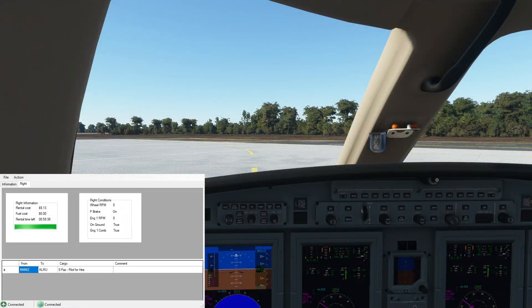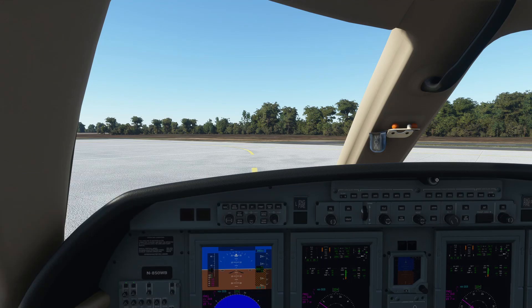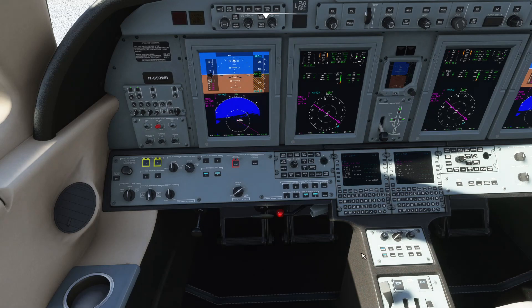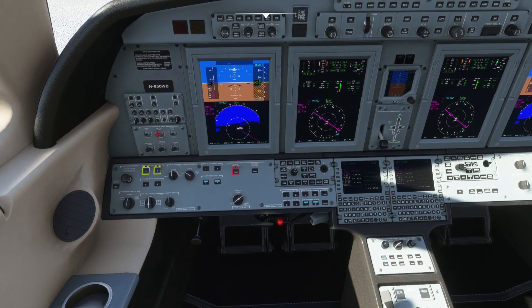Welcome on board the CJ-4. You can see we've got our flight already running in FS Economy. Our five passengers are loaded on board. Time is running, but as it is an all-in flight, I'm not really too concerned. As long as we complete the flight within the time left, that's all that really matters. We're good to go as far as the FS Economy side of things is concerned. We've also set up the FMS and all that, so we should be ready to get out of here.